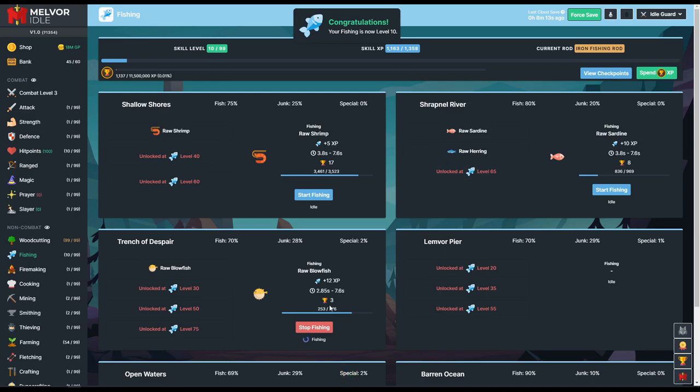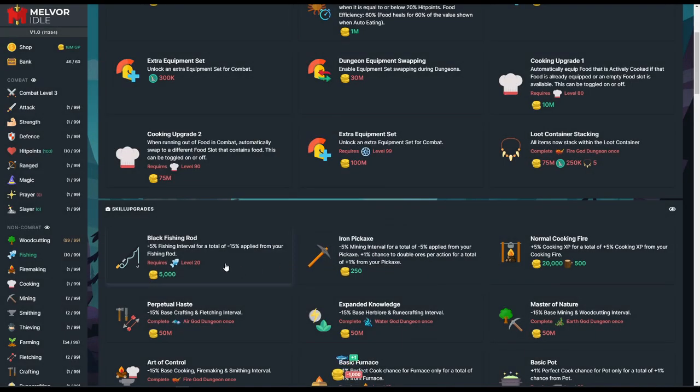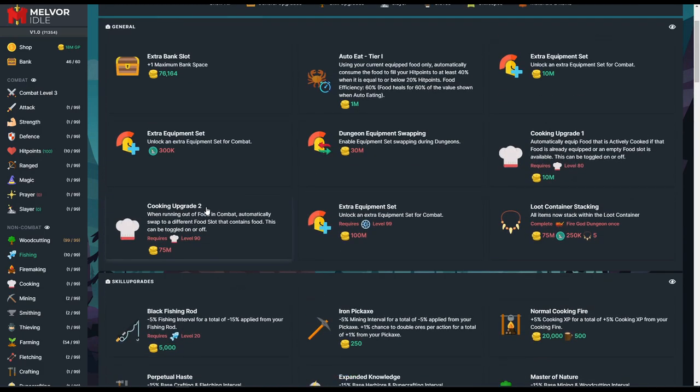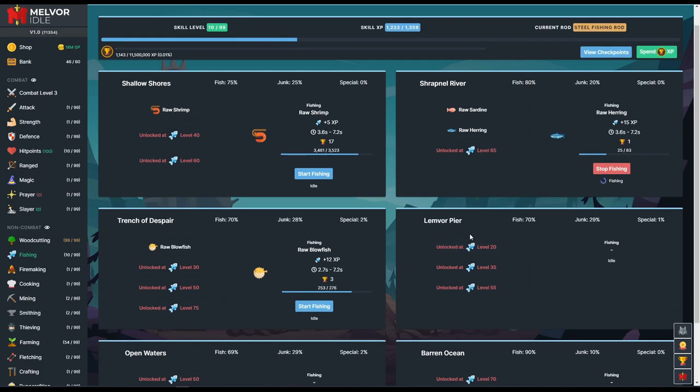Fishing level 10! We're immediately going to go over to raw herring and start fishing that. We're also going to the shop to get the next fishing rod, which will help decrease the interval even more. The next fishing rod after that is at level 20. We still have plenty of resources, so nothing to worry about. Our next changeover is level 20, so we'll be here for a little bit working on herring.